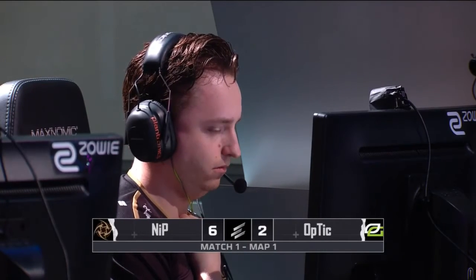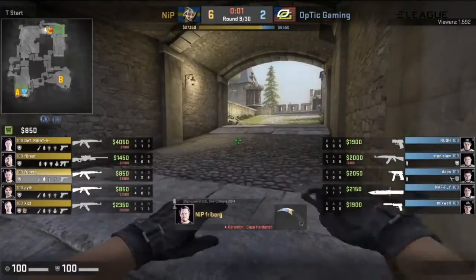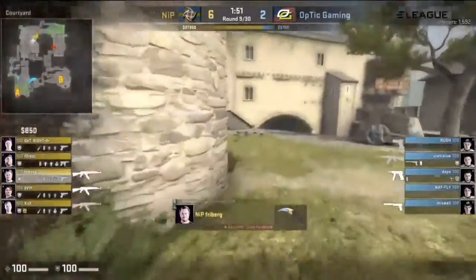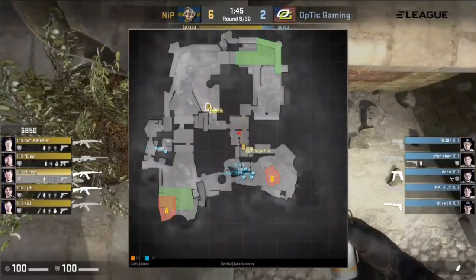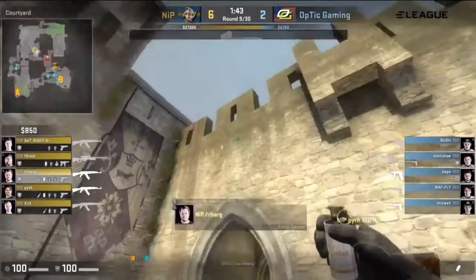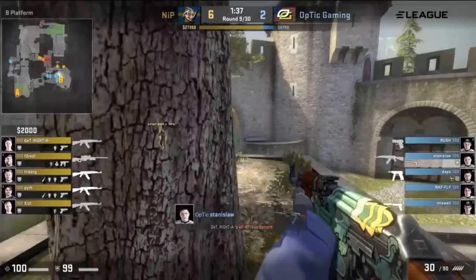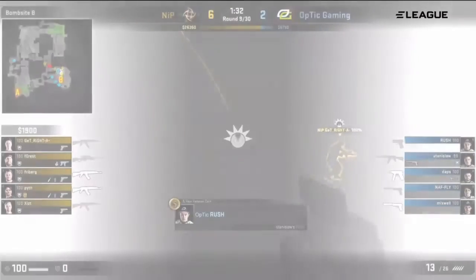It can be one of the win conditions for NIP — when GetRight just goes crazy. He is such a versatile player; it was talked about at the beginning of the show. Lerpis had that quote: sometimes it looks like everybody around GetRight is playing checkers and he's playing chess. He's just so far ahead of the opposition when he really gets into the game, constantly reading the defense, with this uncanny ability to sneak his way onto sites and break open the defense with a key frag. Right now he's just doing it straight up, out onto the plateau, and it's not going to go well for Optic.